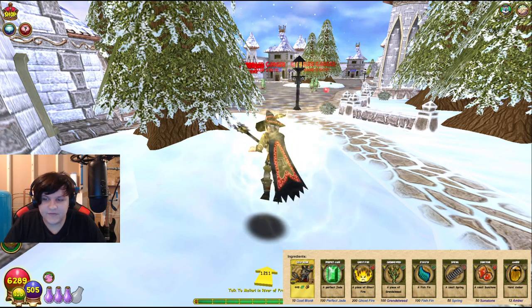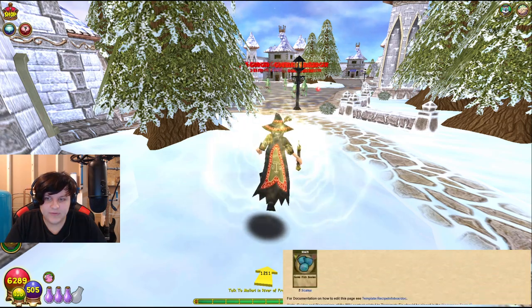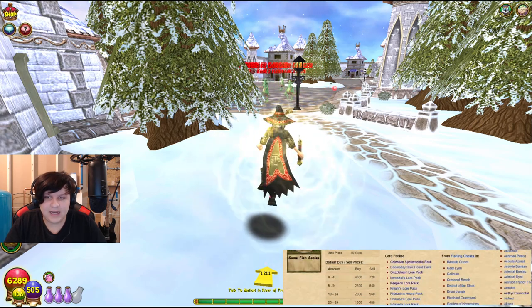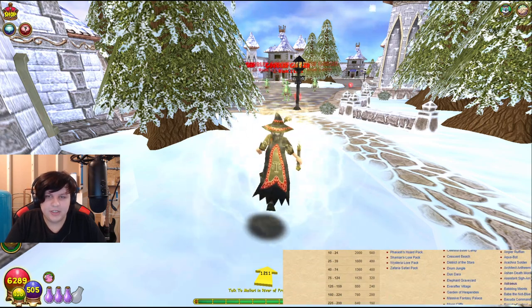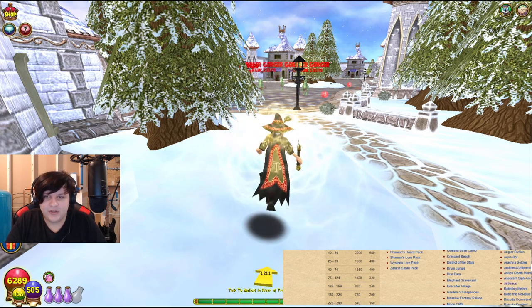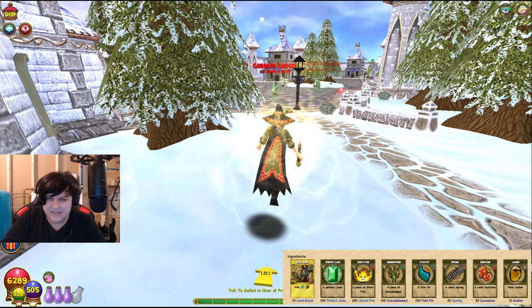Next is Fishfin. You can use Transmute Fin, which is from Scales, to get Fishfin. You can also get it in Fishing Chests from Enemies — basically a lot of places. And you're probably gonna find it in the Bazaar fairly commonly, because not a lot of recipes need Fishfin.